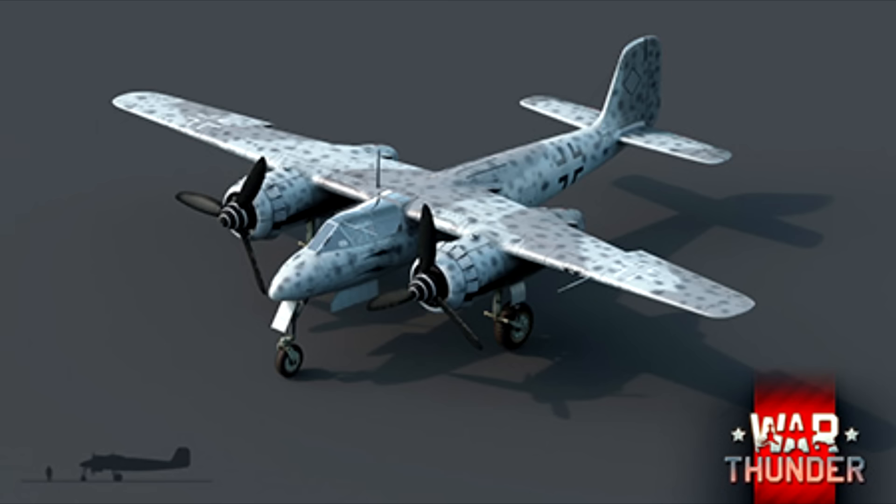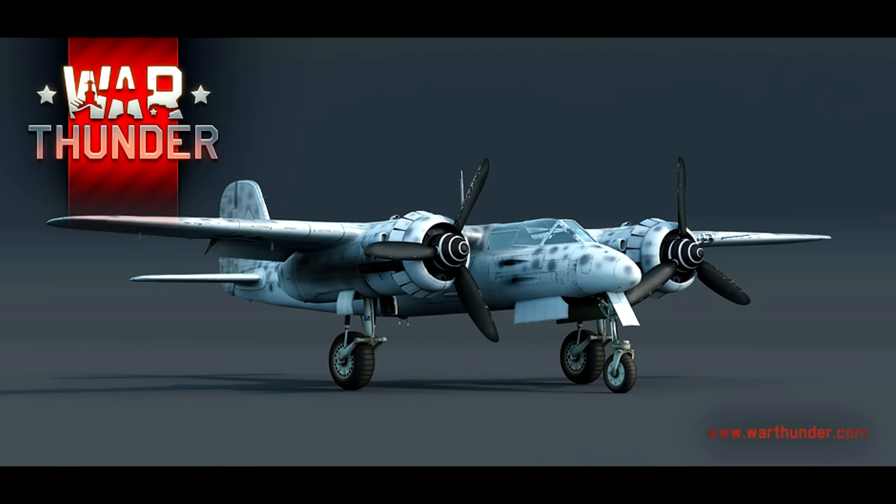The Heinkel 219A7, which we see as a premium plane, is relatively cheap — especially for a tier 4 premium plane. It features two MG151-20s with 600 rounds, not just 400, and two 30mm MK108s with 200 rounds, so only 20 shells less. But additionally it has two 20mm MK103s with 200 rounds. That gives it a completely different magnitude of firepower in my opinion. And you can also switch through the different ammunition types for the 30mm.